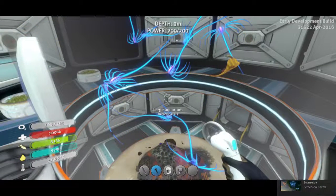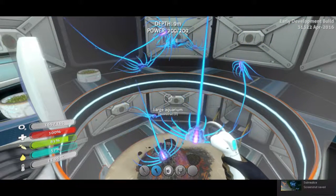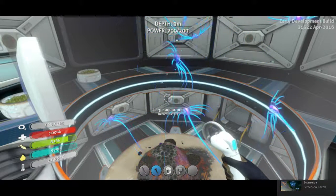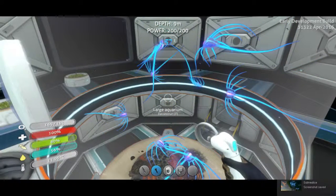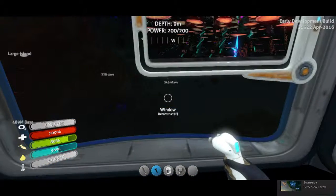Hello, Red here. Again, this is Subnautica and these are the Jelly Rays. They're very beautiful and they're friendly, so you can release them outside your base and they will not attack you. Whether or not that changes later on in the game, I don't know because things are constantly changing.